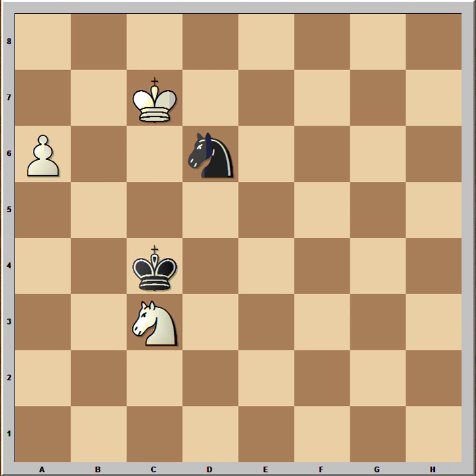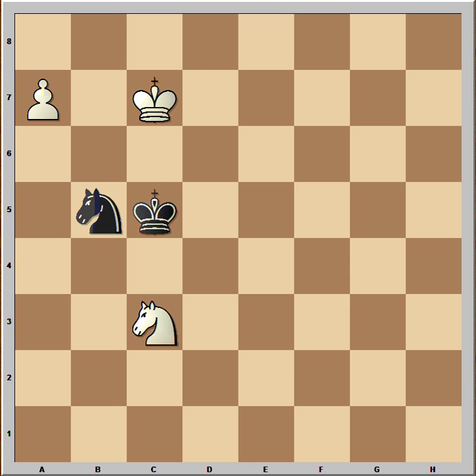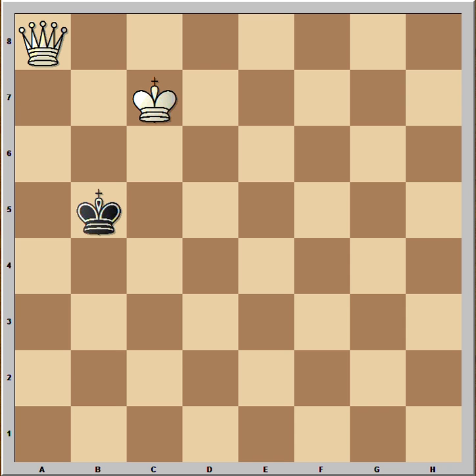Black played king to c7, king to c5, and white pushed the pawn. The pawn will promote — it can't be stopped because knight to b5 is losing. The pawn promotes to queen, so this was very nice technique by white.